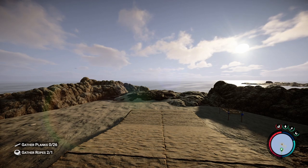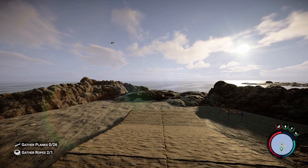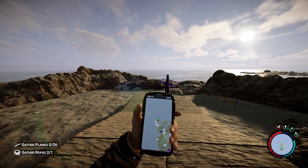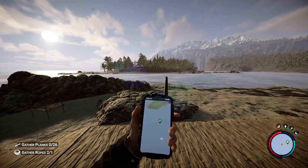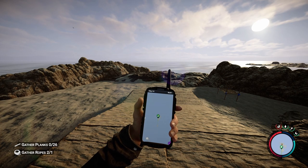Welcome back to another Sons of the Forest building guide. Today I'm going to be showing you how to make a pirate tavern. We're going to do this on one of the ocean islands in this game. There are three ocean islands on the back side of the island, and we're going to do it on this particular one at the end of this boardwalk that I made.